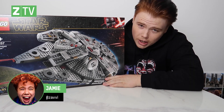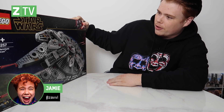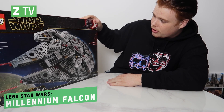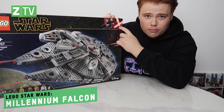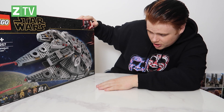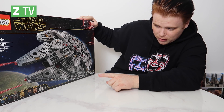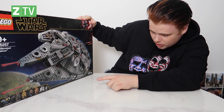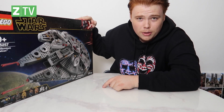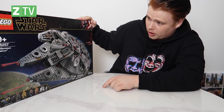Here we have the Millennium Falcon — the awesome Millennium Falcon. It doesn't look like it's the original one; it looks like it's from the most recent Star Wars series. It looks like it has six or seven Lego characters: you've got Lando, Chewbacca, C-3PO, Finn, R2D2, and the other droid, DD-O. I'm not totally up on my Star Wars, so you're probably gonna judge me on that.